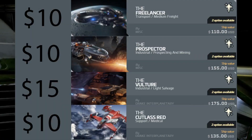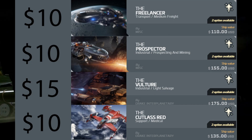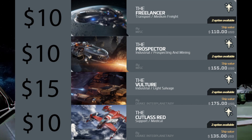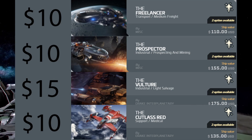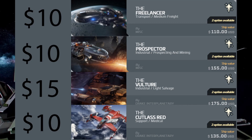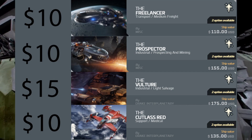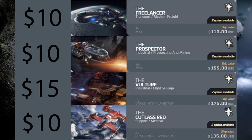I'm going to show you these CCUs that are available and the current Warbond ones and how much savings you can get from each. The first one is the Freelancer Warbond CCU — this will save $10. The next one is the Cutlass Red CCU, which will save you another $10. Then the Prospector CCU, which is going to save you $10. And then the last one, the Vulture CCU, which will save you $15.